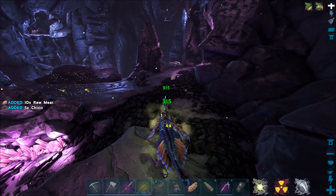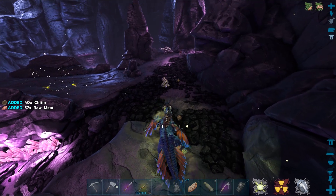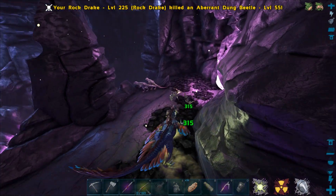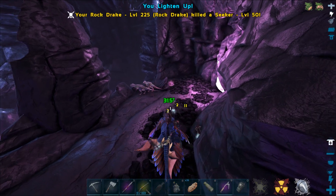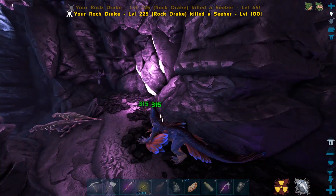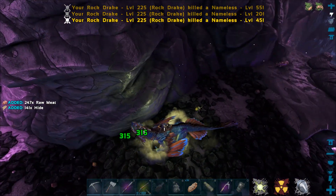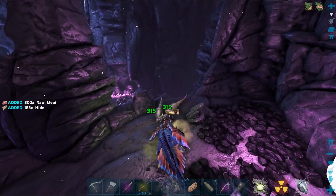It'd be so much easier if I could just shoot at them normally. I need to get away for this thing to spit. God, this thing's so annoying. Kill all these stupid seekers and we got nameless coming already. Damn, the nameless come out really quickly in this area. Stupid megalosaurs.